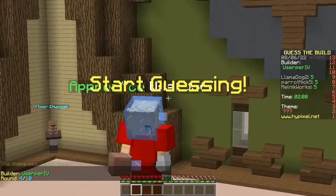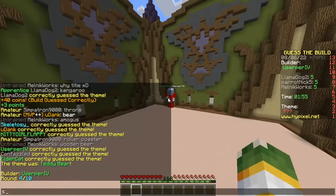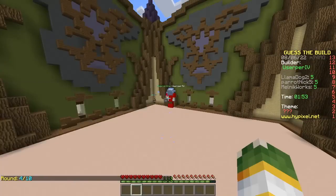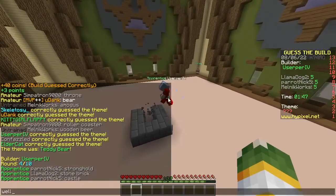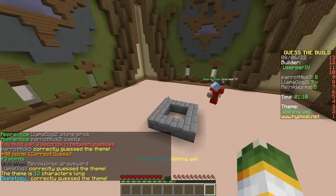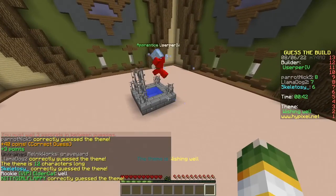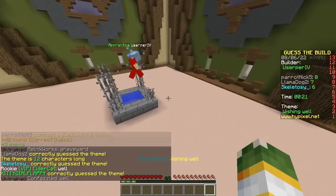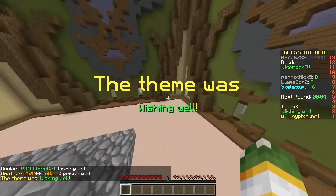Next builder, Usurper. Get out of here, usurper. Stone. Stronghold. Stone brick. Castle. Well. Wishing well. How is he doing that? Oh my god. That was pure luck. Zero percent skill. Fishing well. Never heard of that.